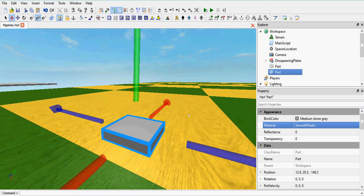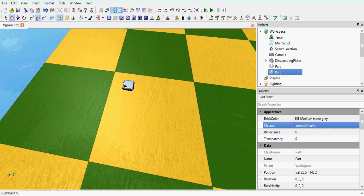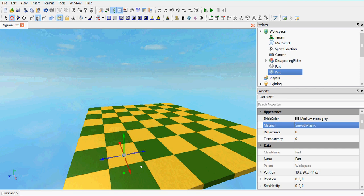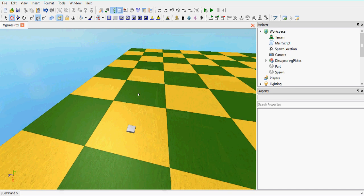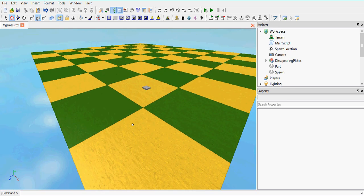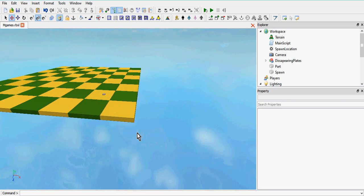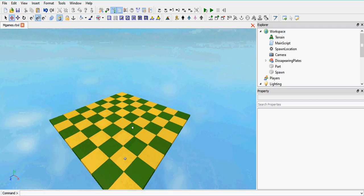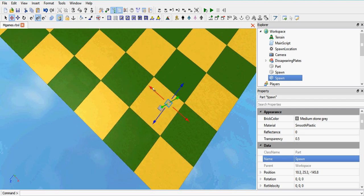Now that we've got it as basic as possible, we're going to paste it anywhere in the map. We're going to need loads of these things as well, so let's call it 'spawn' so that we know what we're actually talking about. Let's paste it away from the edge of the map - we don't want it touching the edge, because if people spawn right next to the edge they could walk straight off, which would be pretty annoying.